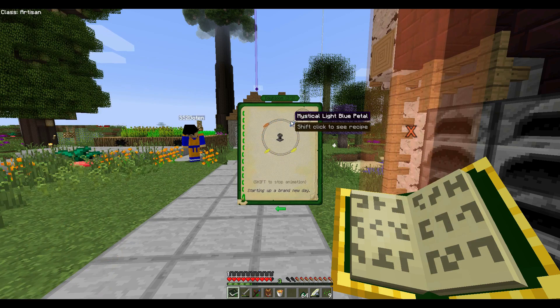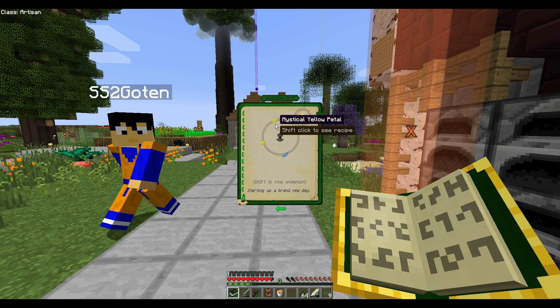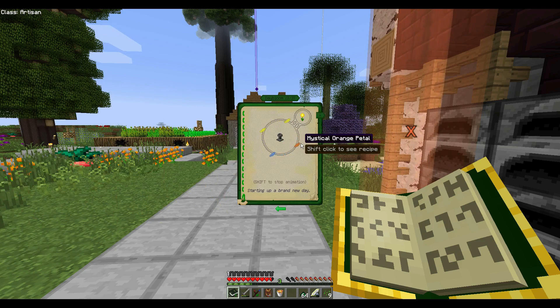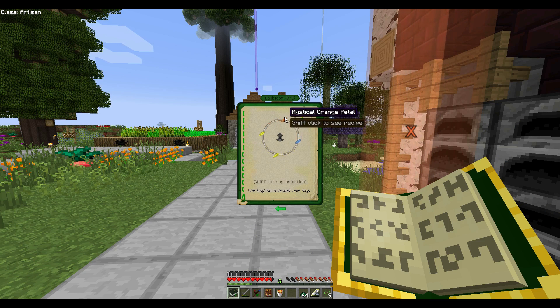No way. To make Daybloom, we need Mystical Light Blue Petal. Just give the items to me and show me how to do it. Or tell me what items to get and I'll make it myself. Get Yellow Flowers, Orange, and Light Blue. Okay, how many? For each Daybloom you need one Light Blue, one Orange, and two Yellow.